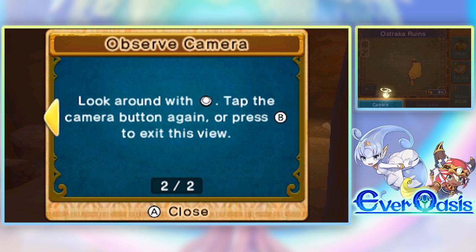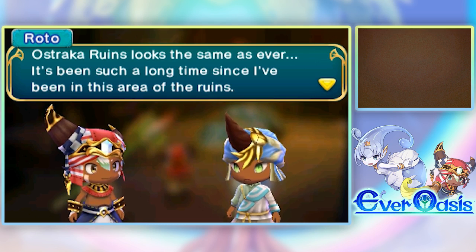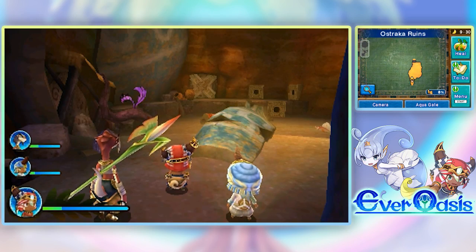Look around with the circle pad, tap the camera button again or press B to exit this view. Ostraka ruins looks the same as ever — it's been such a long time since I've been in this area. There's no time to waste, Alex. The guardian Bastu should be in the deepest lair within.